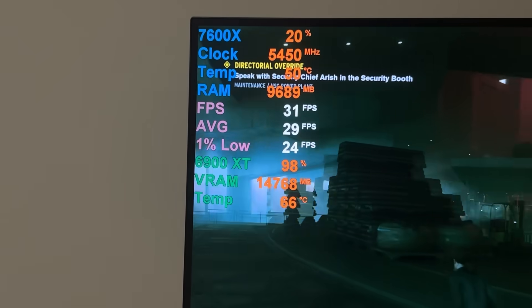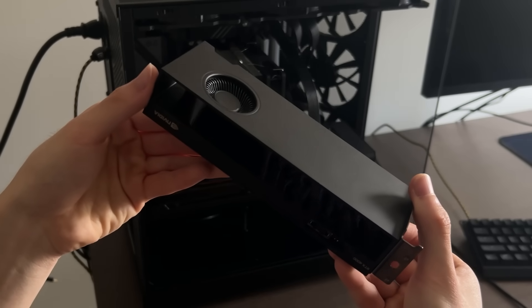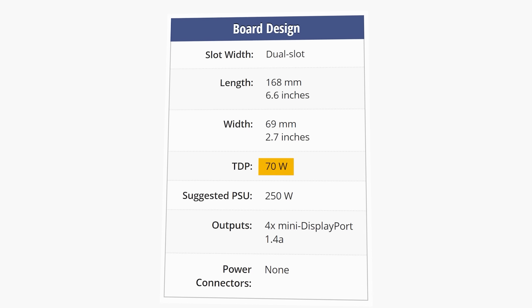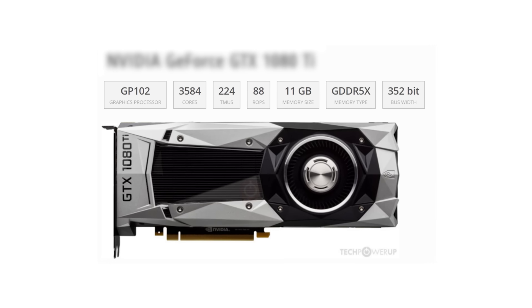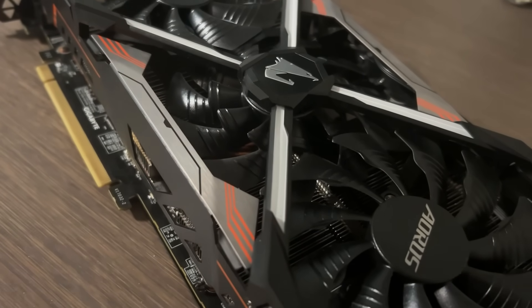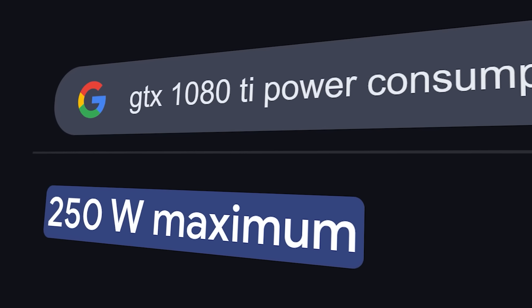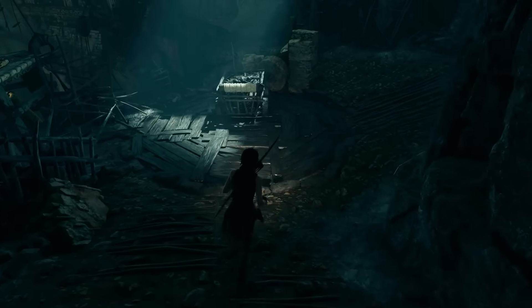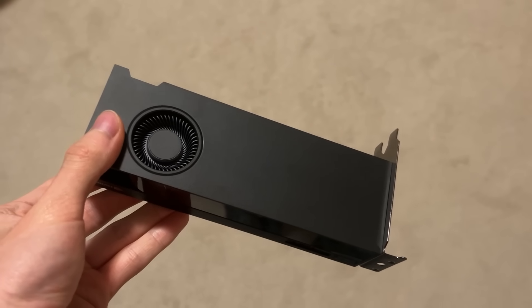Now that we know our baseline, it's time to bring in the second GPU from the Nvidia side: the RTX 4000 ADA. It's a $1,000 GPU that's essentially a hyper-efficient RTX 4070 with double the VRAM, making it the perfect choice for this challenge. Especially compared to what I used last time — a GTX 1080 Ti — which was significantly weaker, older, and consumed as much power as my 6900 XT, making it completely unsuitable when powering both GPUs off just a $100 power supply. With the RTX 4000 ADA's efficiency and power, this should be a huge improvement.